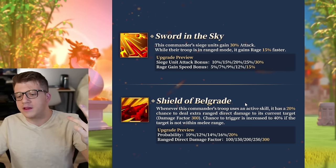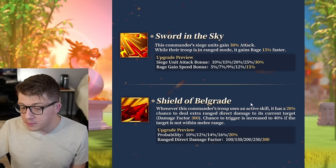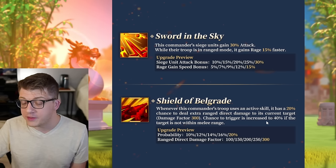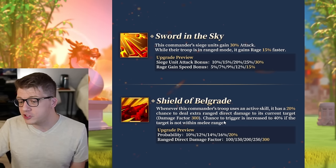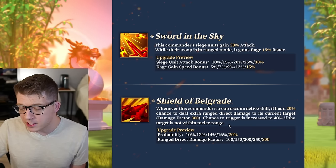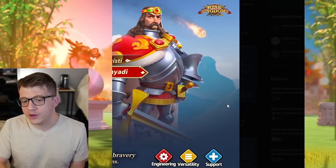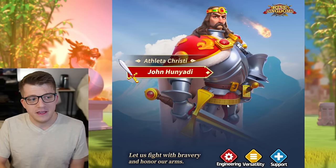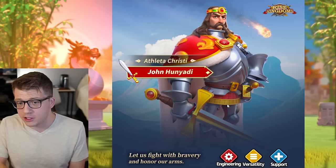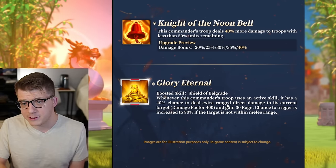The third skill is called Shield of Belgorod. Whenever this commander's troop uses an active skill, it has a 20% chance to deal extra ranged direct damage to its current target with a damage factor of 300. The chance to trigger is increased to 40% if the target is not within melee range. So this guy is really going to pop off if the target can't reach him — if he's sitting in the back and you can't get any closer, he is going to deal his maximum amount of damage.